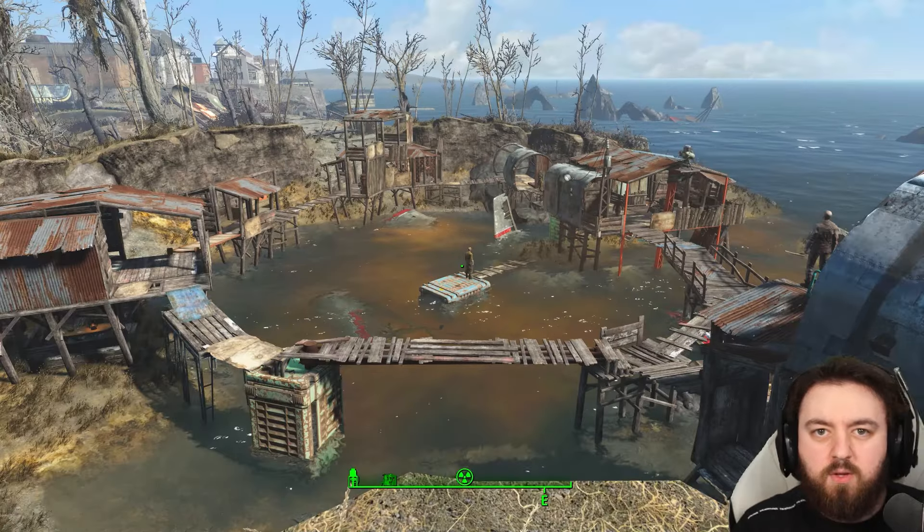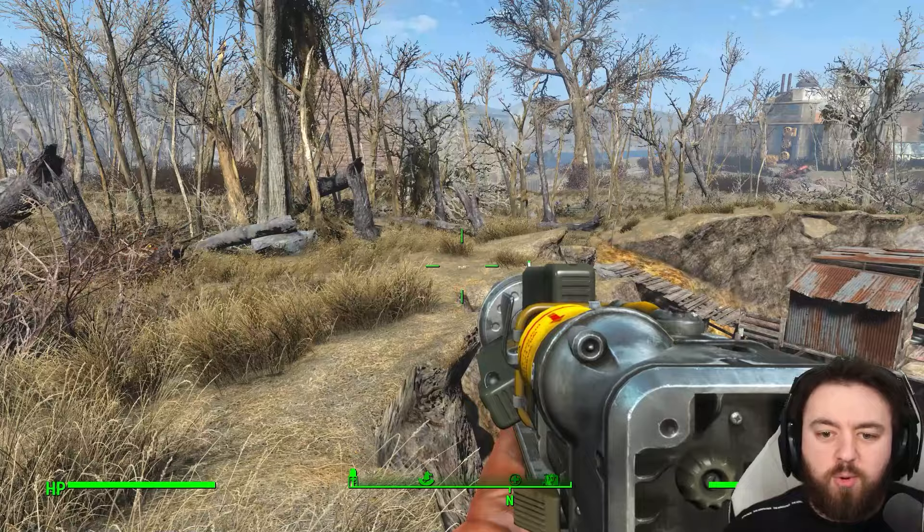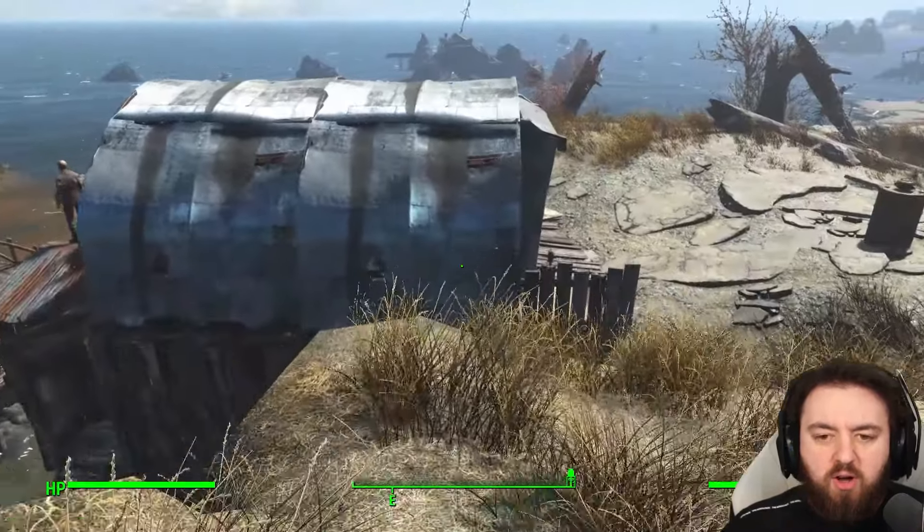Your primary concern off the bat is all of these nuke mines. There are three of them just in the surrounding area of Crater House.